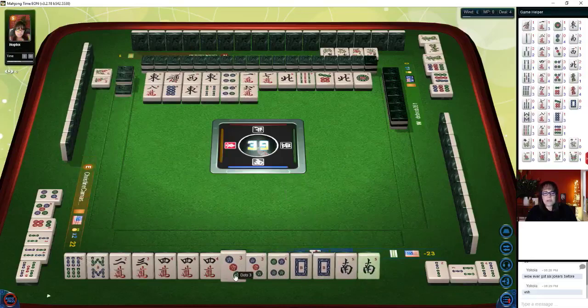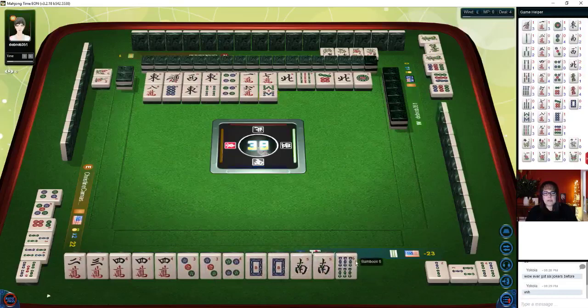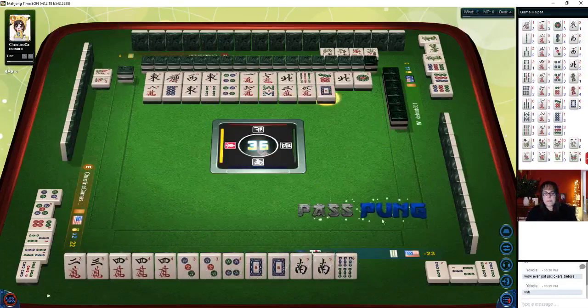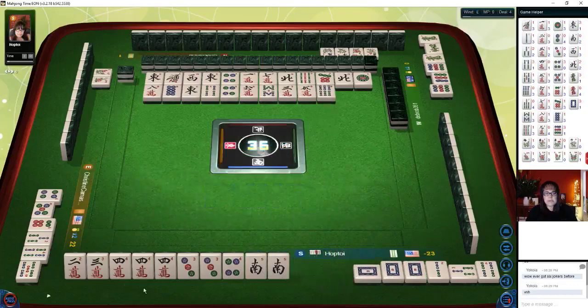Three dot or South. Nine bamboos — we'll pass on that. We're ready to win on a three dot or South. Five characters — we'll pass. Three crack — we've got a double wait here. One, two, three, four, five, six, seven — we're still under. Six dots. I wonder if it's ten total discards meaning ten tiles, or ten rounds of discards. One bamboo — I'll have to look it up. Nine dots — we're looking for a three dot or a South. Neither are out yet.